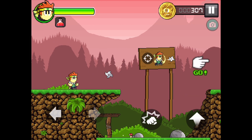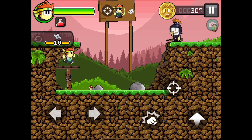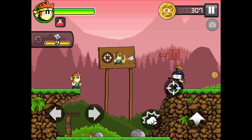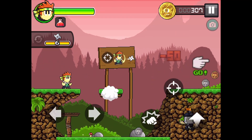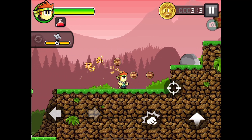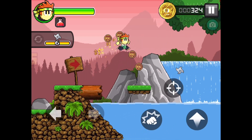I have shurikens — ninja stars — and I can snipe them. He has guns as well. I want his gun. Never mind — secret item! It gave me five dollars.